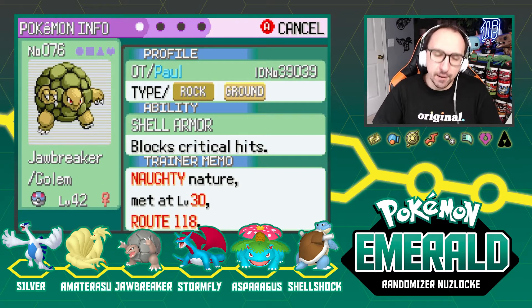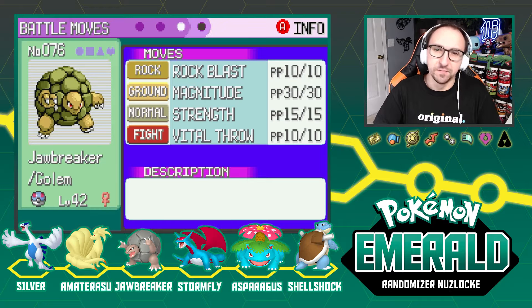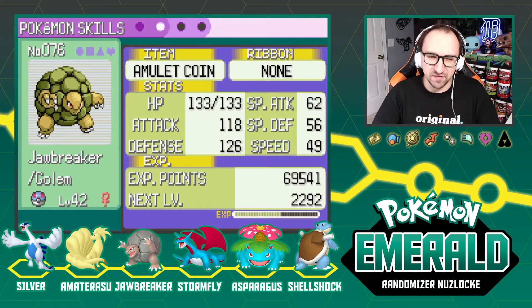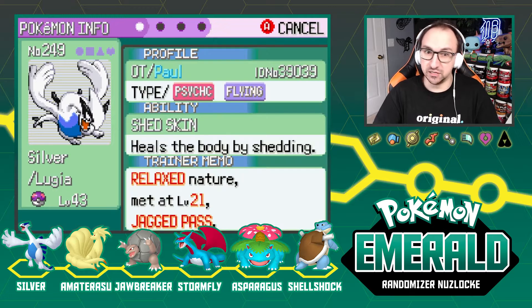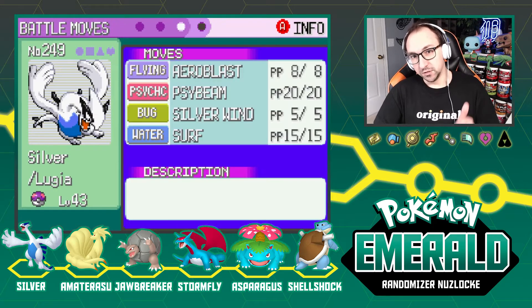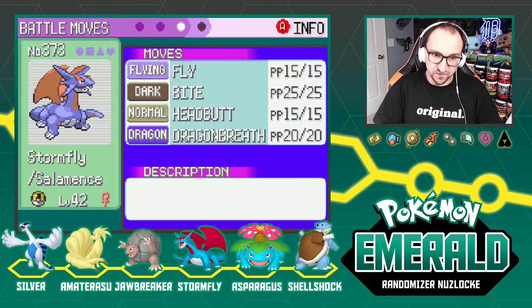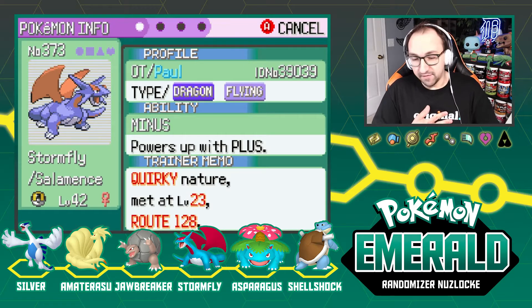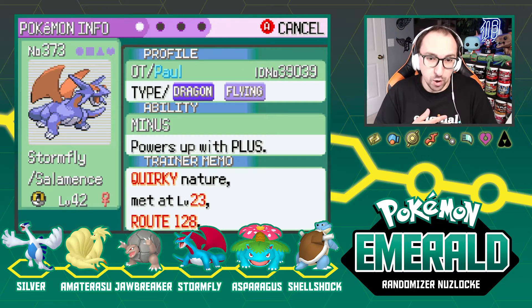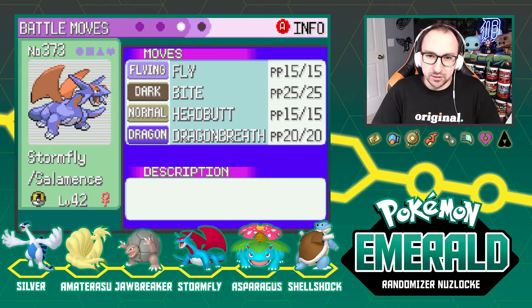Next we've got Jawbreaker the Golem — Shell Armor, Naughty nature, Amulet Coin, still has Rock Blast, Magnitude, Strength, and Vital Throw. And we got Silver the Lugia — Silver has Silver Powder with Silver Wind, Shed Skin, Arrow Blast, Bite, even Surf as well. Then Storm Fly the Salamence, White Powder, Quirky nature, Minus ability, with Fly, Bite, Headbutt, and Dragon Breath.